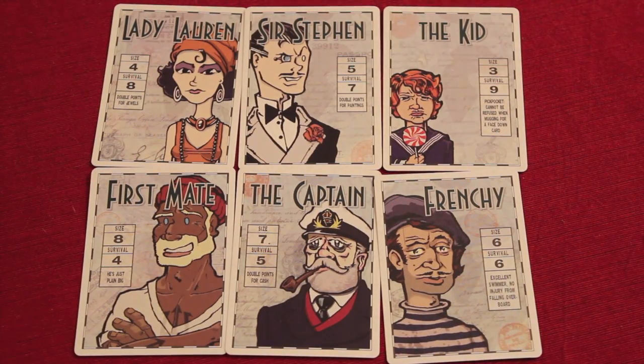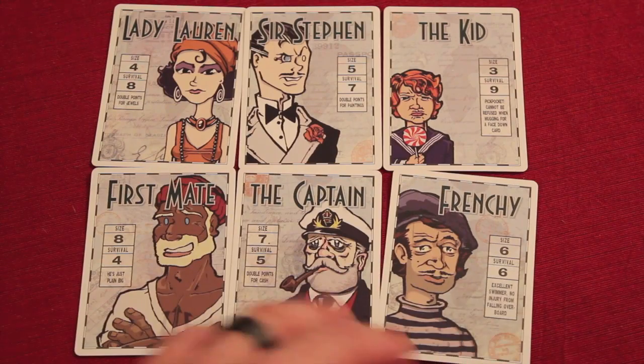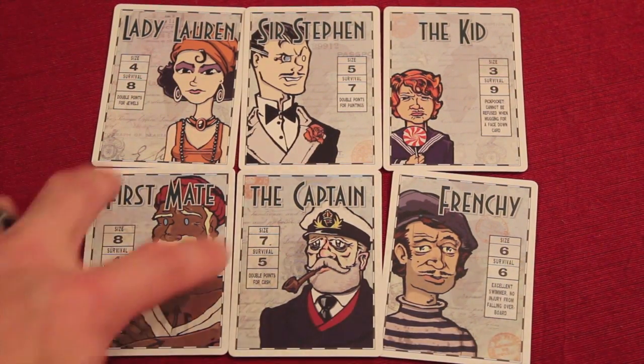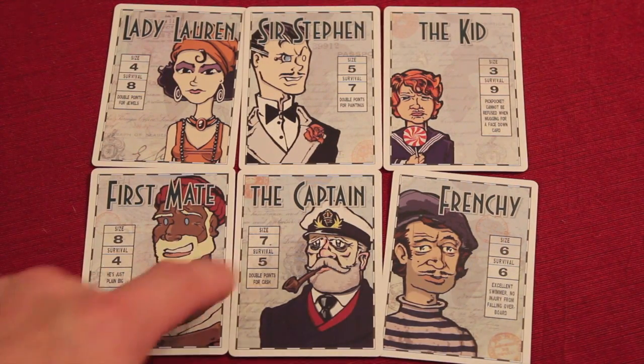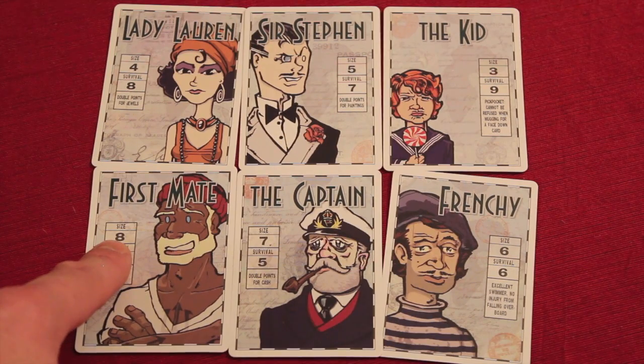To start the game, each person is given one of these character cards randomly. You flip it up and show who you are — there are six characters. In this game you're obviously trying to stay alive. Each character has two stats: size and survival. Some of them have a special power. The size is how much life you have. The captain and the first mate are really big — the captain has the most life, eight.